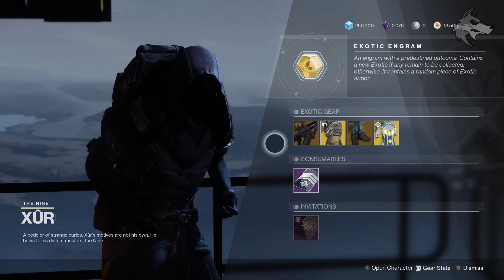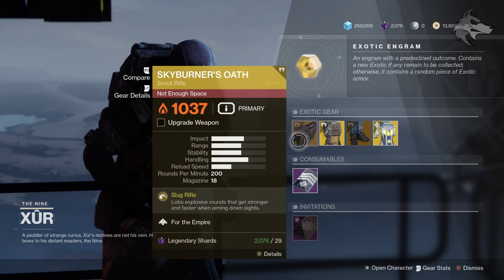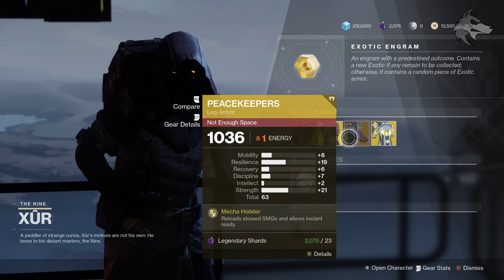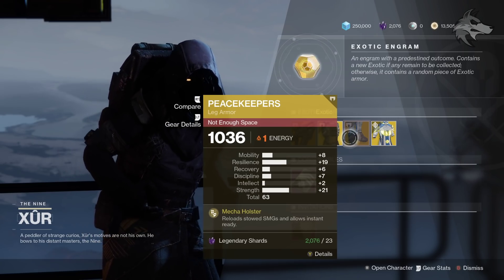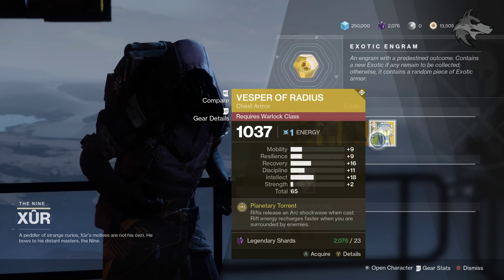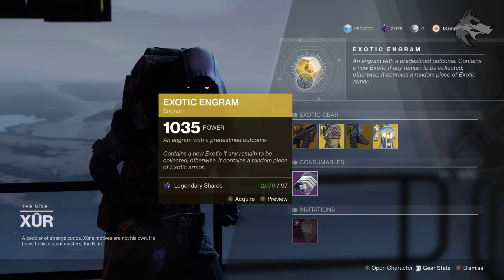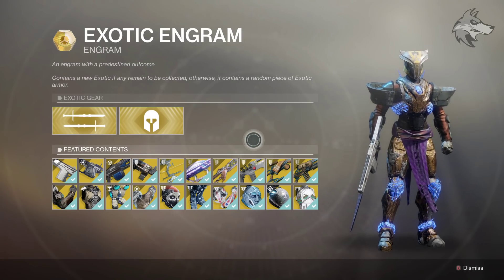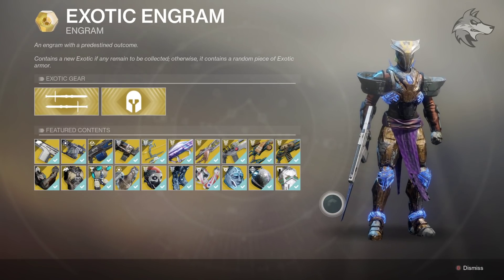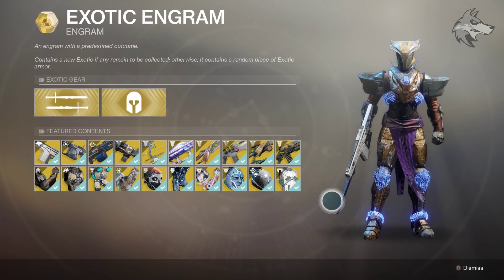For a quick look at the inventory, we have the Skyburner's Oath, a vanilla D2 exotic. We also have the Lucky Raspberry for Hunters, also a vanilla exotic, as well as the Peacekeepers for the Titan, another vanilla exotic. And then we've got the Vesper of Radius for Warlocks, this one from Curse of Osiris. We also have the Five of Swords and the Invitations of the Nine if you're still working on them. And finally, the exotic engram that can drop stuff from the world pool of exotics, with a knockout system to give you better chances at stuff you don't have. You do get random stat rolls on armor pieces when you pick them up in the engrams as well.